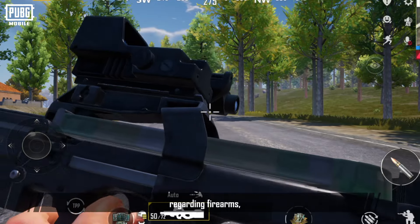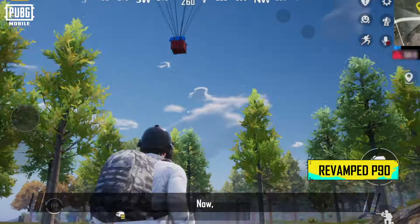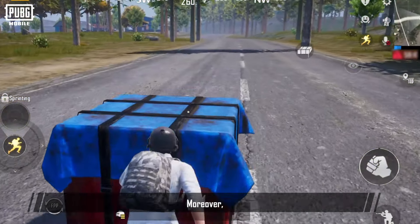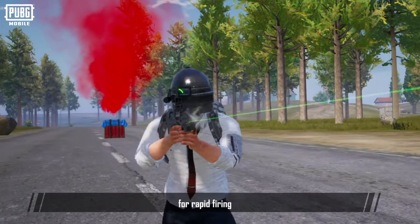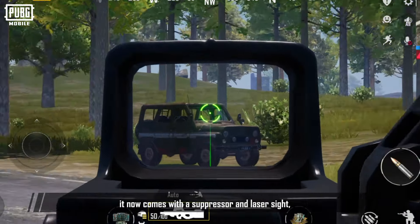First, regarding firearms, the P90 has been fully revamped with new upgrades. It will now be available from airdrop crates, making it the first airdrop SMG. It no longer spawns on the ground and now uses unique 5.7mm ammo for rapid firing and super low recoil. It also comes with a suppressor and a laser sight.